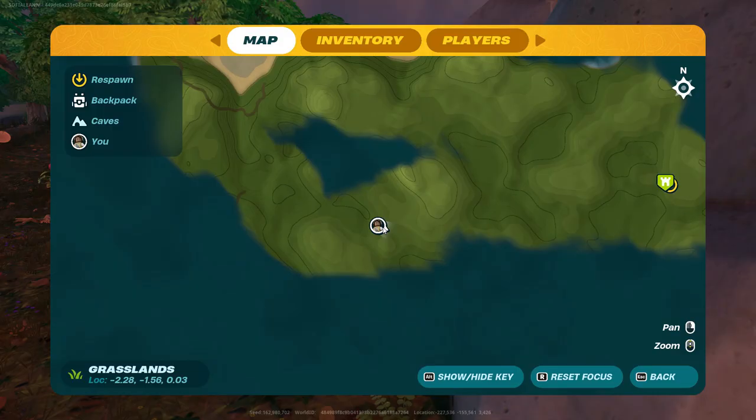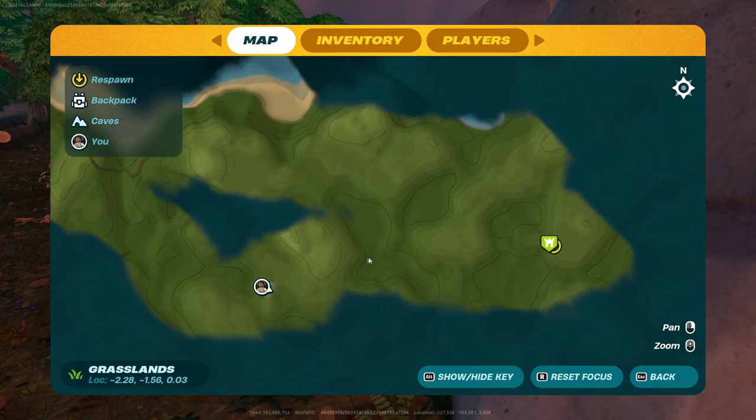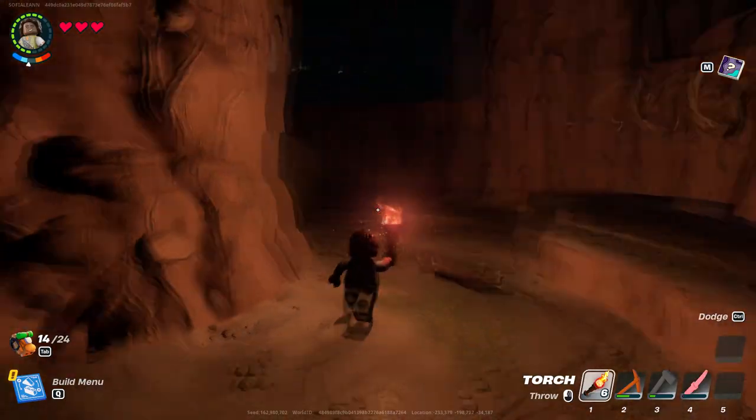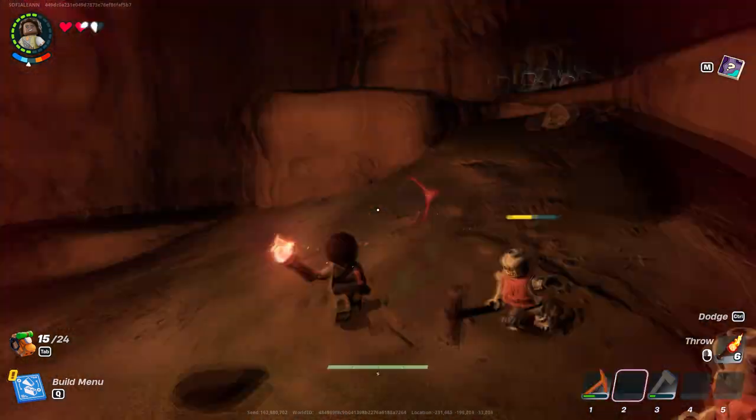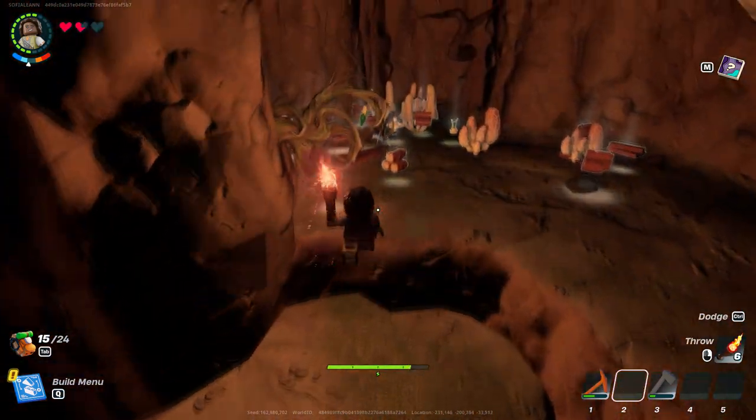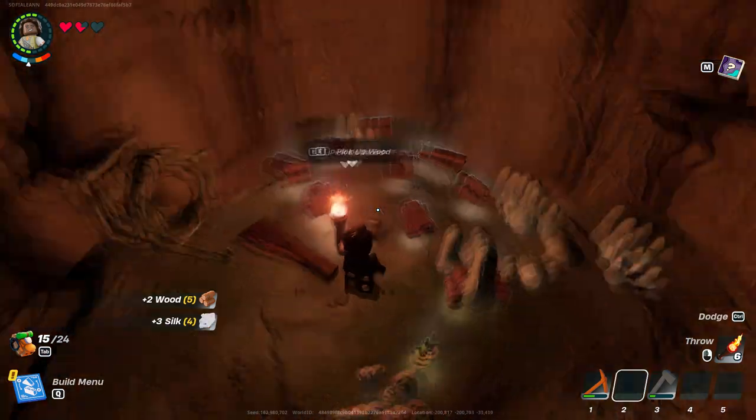Basically, you need to find a cave. I found a cave here on the map — it's dark inside, so you definitely need a torch, and there'll be enemies inside as well. However, you don't have to worry about them; you can just skip and kite them. All you have to do is go to this loot spot right on top of the cave.